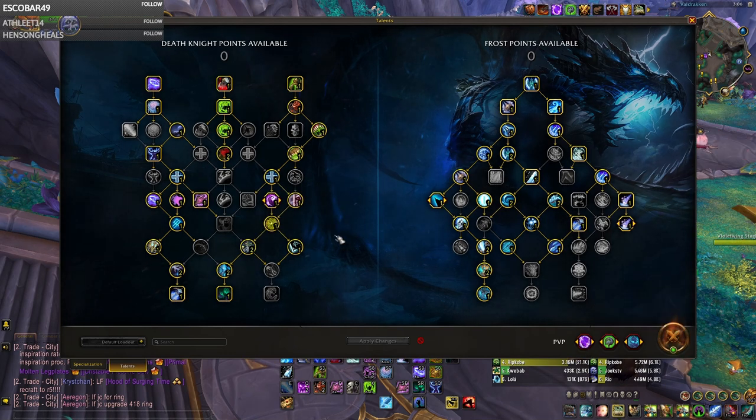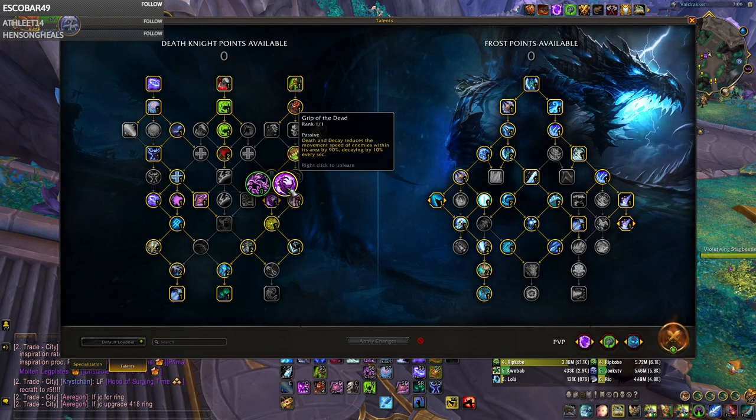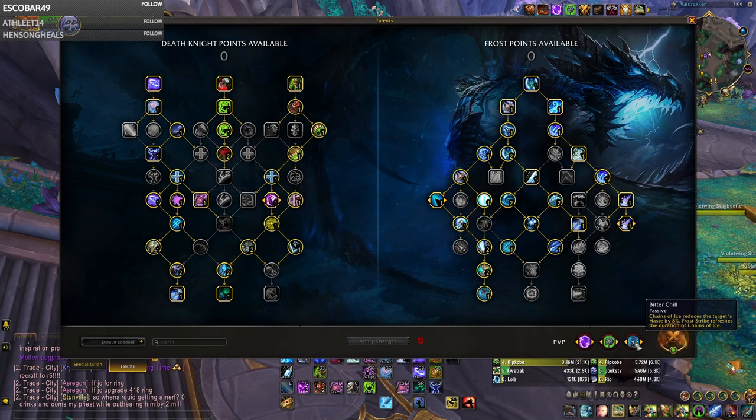With this build, you have extremely heavy snares with double Chains of Ice and your Death and Decay reducing speed by 90%, combined with Bitter Chill which refreshes the duration of your Chains of Ice as well as puts an 8% haste debuff up, which hurts a lot right now since it's season 1 and people have very low stats. That's usually 100% of their haste that they have.